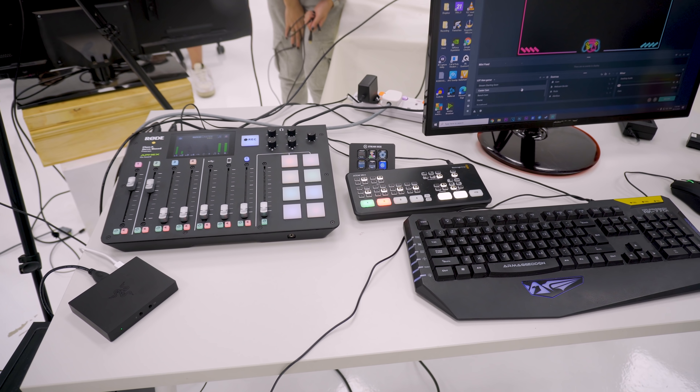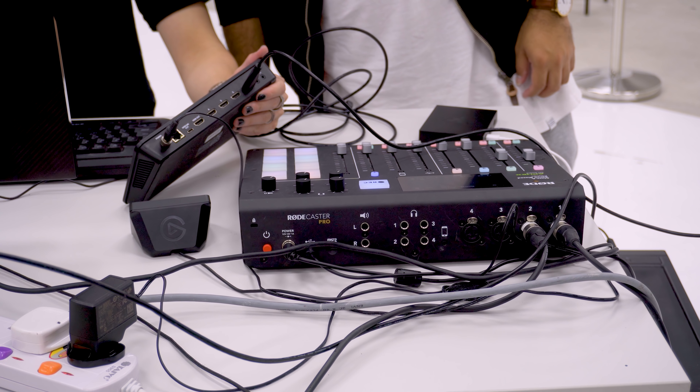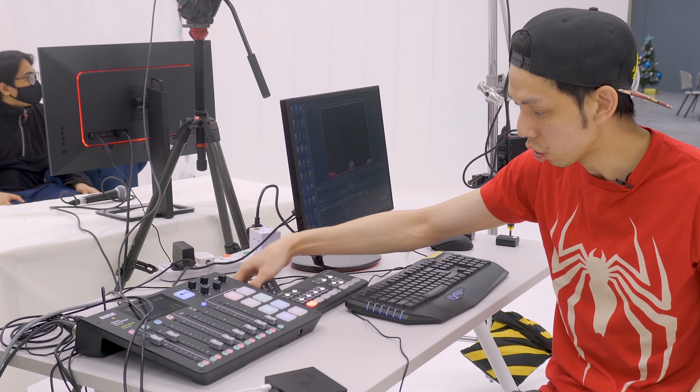On the table we have the Rodecaster Pro, which is where you can add microphones and control them — basically a mixer with four XLR ports. You can see the knobs here; if one mic is too loud you can push down the knob. We also have the Stream Deck Mini so you can change scenes easily. There's also the ATEM Mini by Blackmagic Design — you have two ways of changing scenes: via software using the Stream Deck, or via hardware by pressing a physical button.